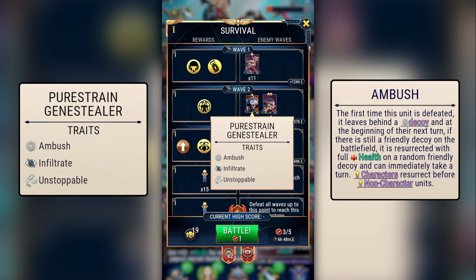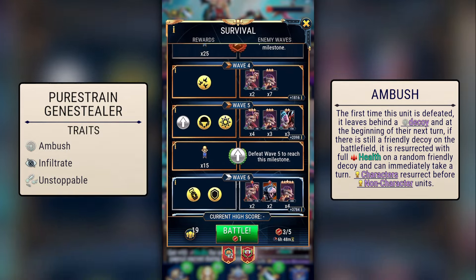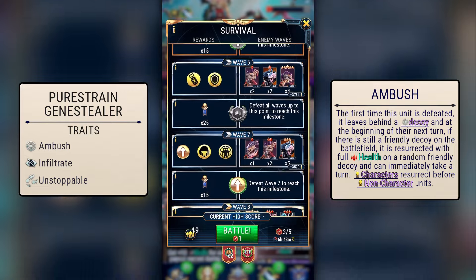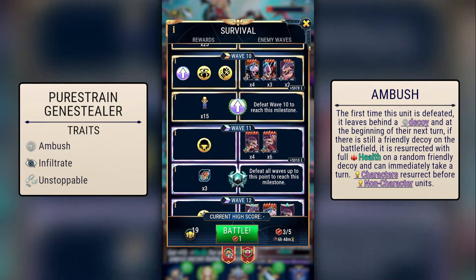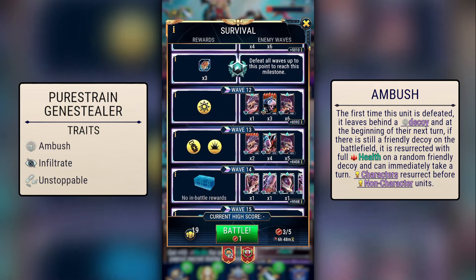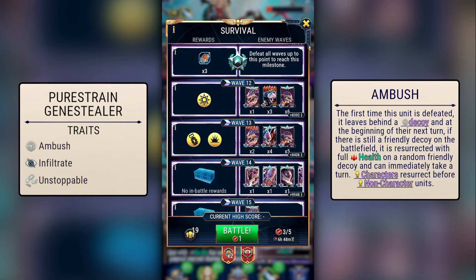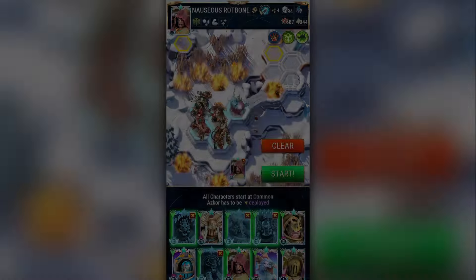There's also a new enemy to fight against called the Pure Strain Genestealer. This unit has the Ambush, Infiltrate and Unstoppable traits. We are familiar with Ambush from Sibia's kit — as a reminder, this lets the unit respawn on a decoy once it is killed for the first time. You can get rid of decoys by stepping on them, or through indirect attacks like Let the Galaxy Burn or Smite.